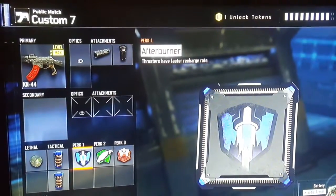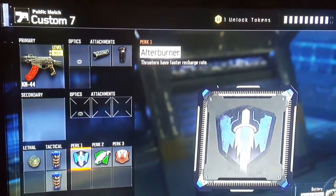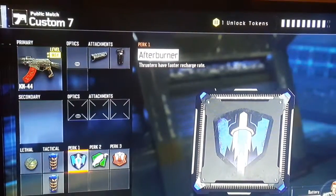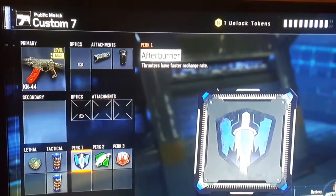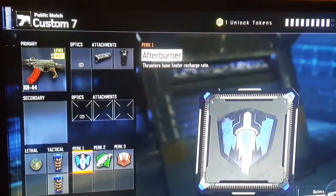What is up guys, Logic Wealth here. I'm going to be covering an overpowered KN44 class for Black Ops 3. With the KN, what you want to use is a suppressor and grip.